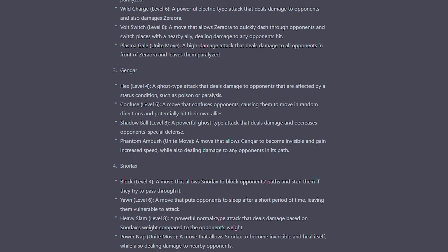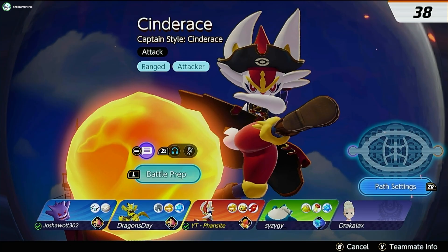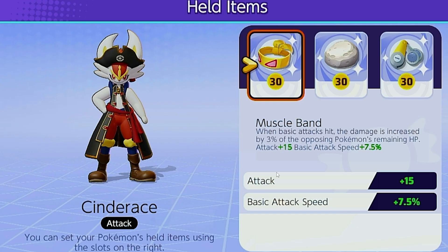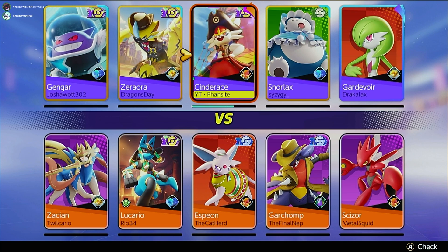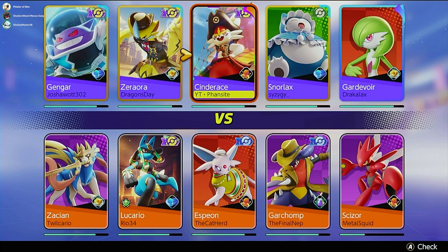Heavy Slam — a powerful Normal-type attack. Zeraora: you actually get Spark and Wild Charge or Volt Switch, you just can't use Discharge. I can't seem to figure out how to remove an item — wait, got it. Scope Lens, perfect. I've got only Muscle Band and Focus Band. I'm sure our Gardevoir on the enemy team is very confused.